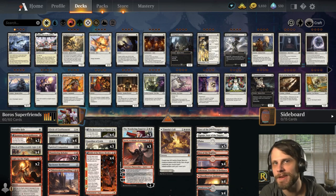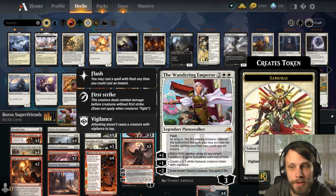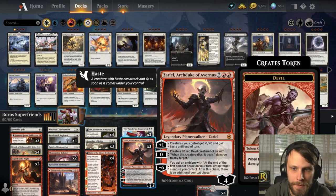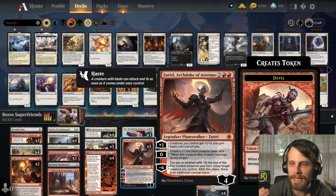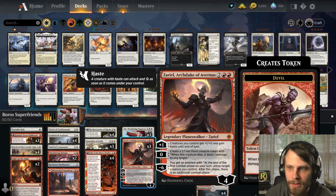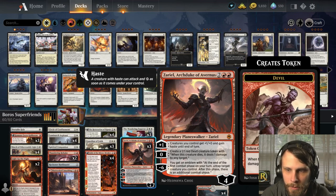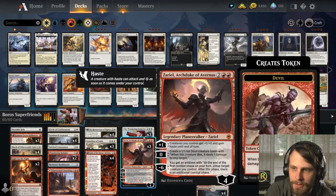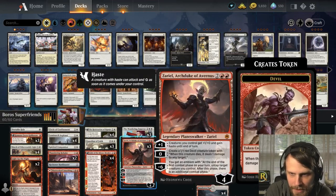It is kind of a 'borrow super friends' list — super friends light, really — because there are only two planeswalkers: the Wandering Emperor and Zariel. Both are phenomenal, especially in this deck. As Symphonier points out, they're very important for dealing with aggro lists and getting around control lists.